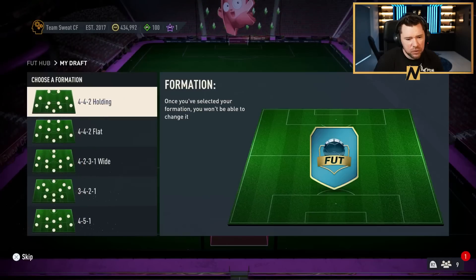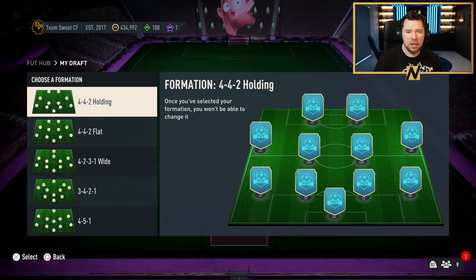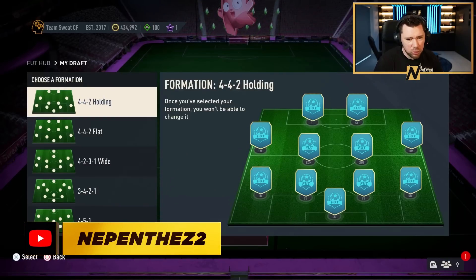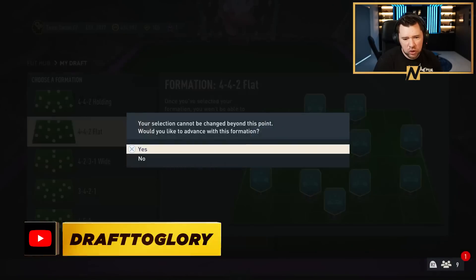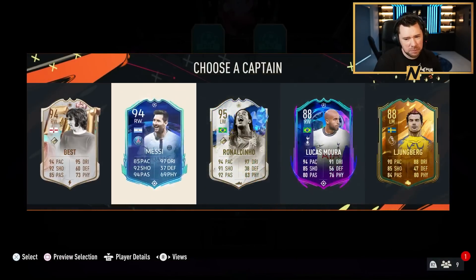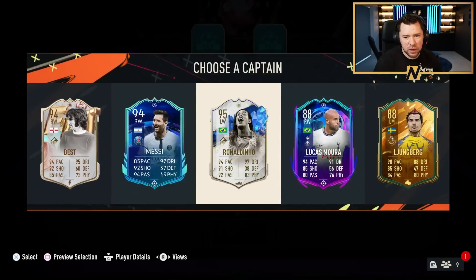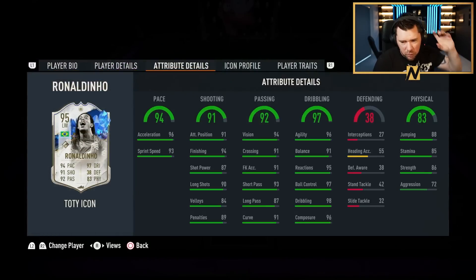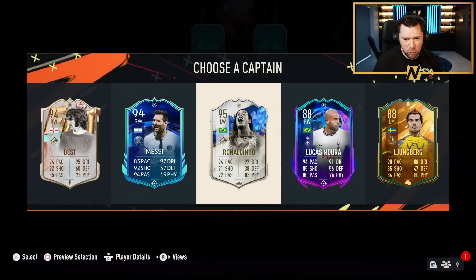Welcome back to another draft video. Today we're going to try and get a whole bunch more of the incredible shapeshifter players. We're going to go with the 4-4-2 flat — going back to basics with the formation. Hopefully EA blesses us. They have started with Ronaldinho Team of the Year icon, five-star four-star, high-level work rates. Even if we don't get chemistry on him, that card is just nice and will be our captain's choice.